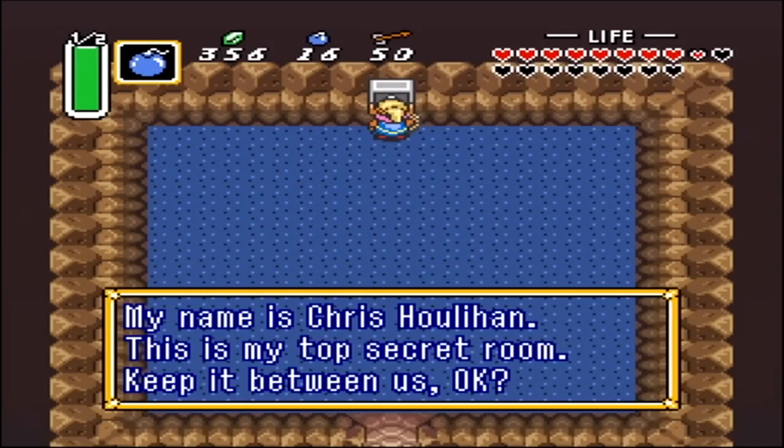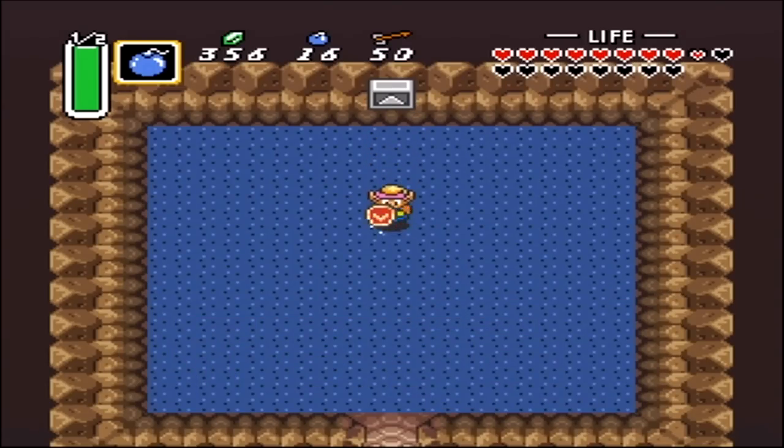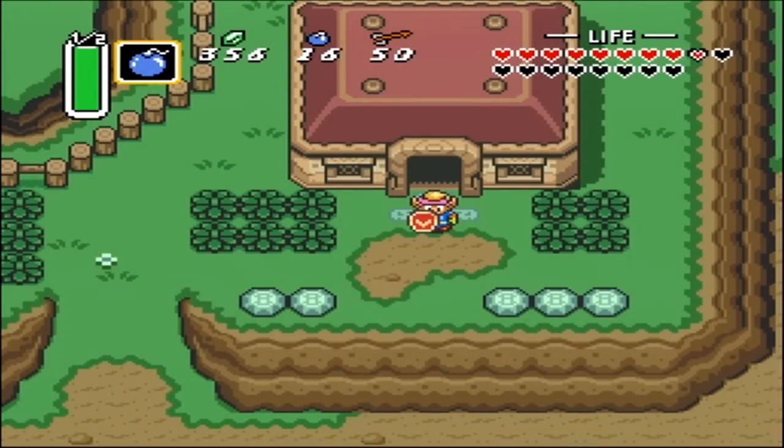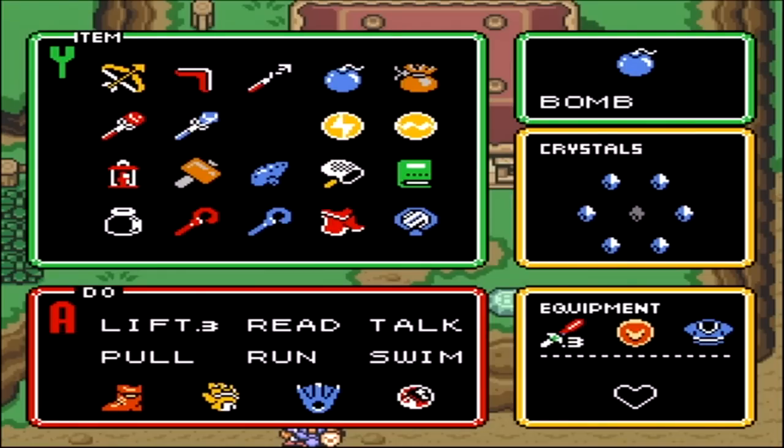I hope you guys liked that. As we walk out here, you will see that we walk out of Link's house, which is where we started our journey. I hope you guys enjoyed this little secret. Remember to leave a comment, leave a rating, and subscribe for more Zelda. Have a good day everyone!